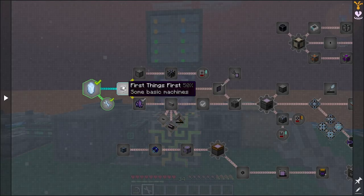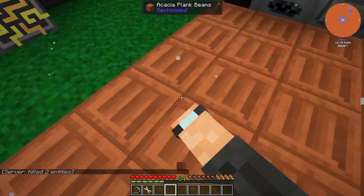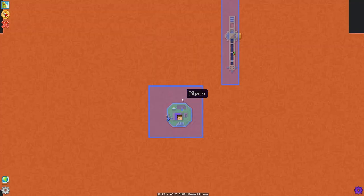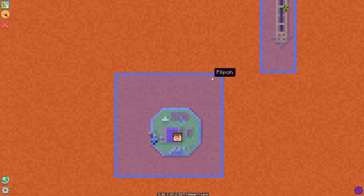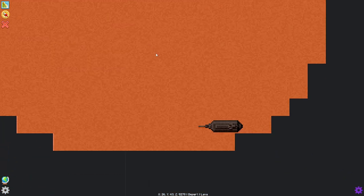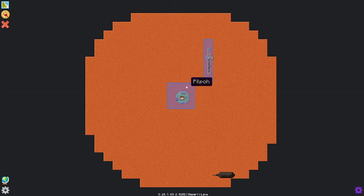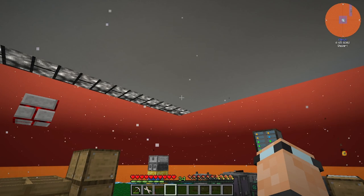I'm going to do some more AE2 quests. What I might do now is tidy up my platform and expand it. Looking at the map, this is our platform - I want to expand it out to the edge of my claims. There's a cactus and a chicken over there. We're going to have to go get the chickens we can see on the map because I want to get into chickens at some point.